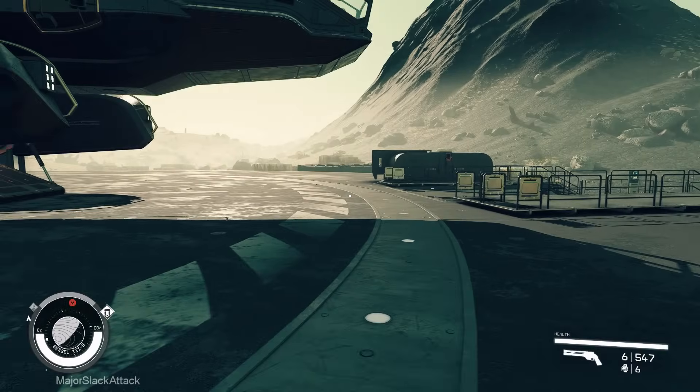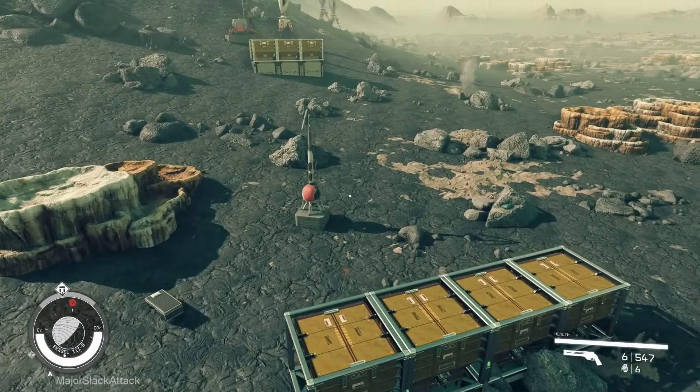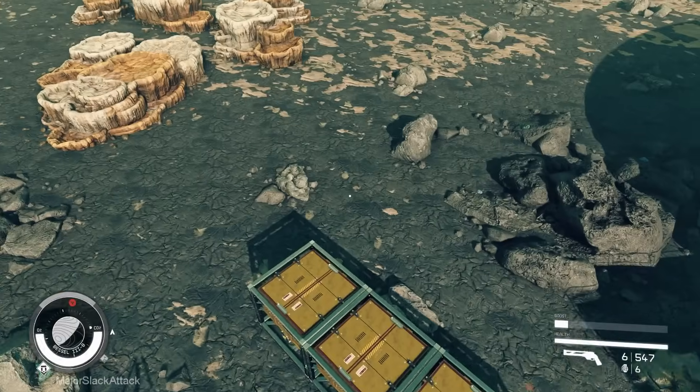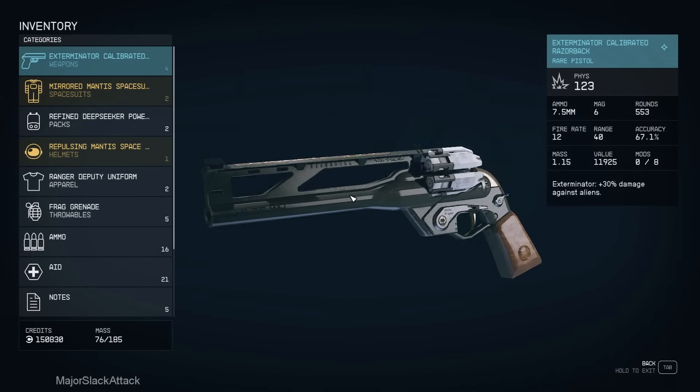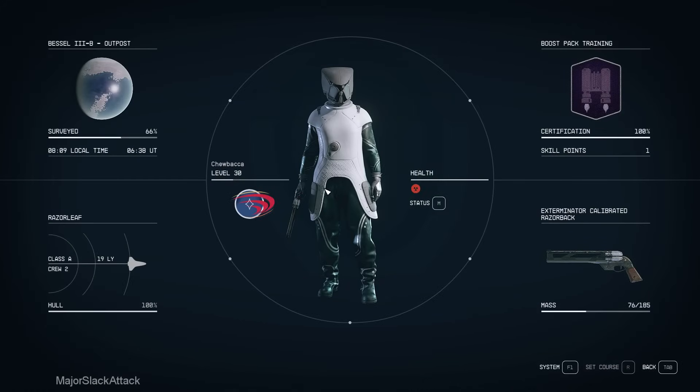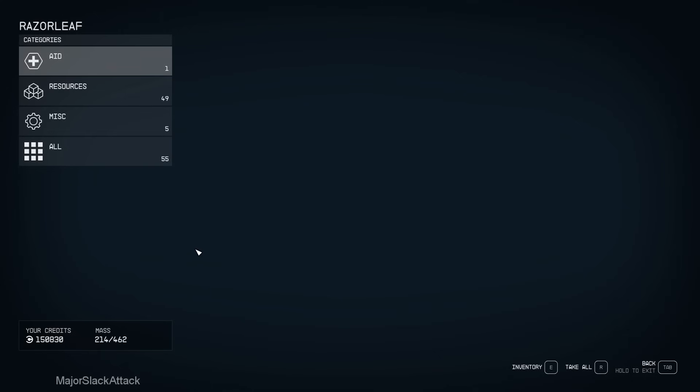Next, this may seem a little weird, but I need to get 50 aluminum, 50 cobalt, 50 iron, and 50 nickel — which is why I set up these containers here. The reason why we're doing this is because we need to load up the Razor Leaf up to 75% capacity. Actually, these are some notes that the R&D department did not modify according to the new plan — we're going to mod the ship first, and this is going to bring our weight down.